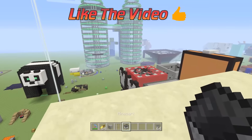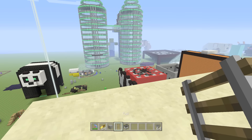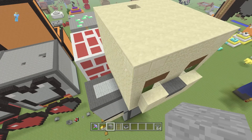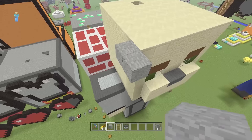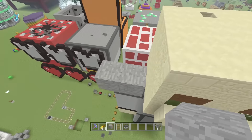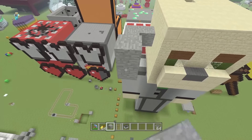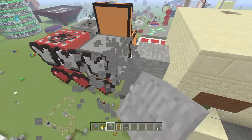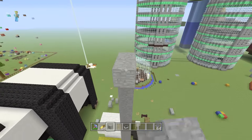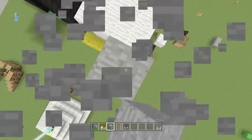This is best done in creative mode — it's obviously a lot easier — but it can be done in survival, it just takes a lot of time. It's also best done on console because it's a lot easier there, but on PC you can do it with thousands or tens of thousands of minecarts. On console the limit is somewhere in the 200 range. What you want to do first is get some space really high in the air, above pretty much nothing else, or you can cover one of your existing builds.